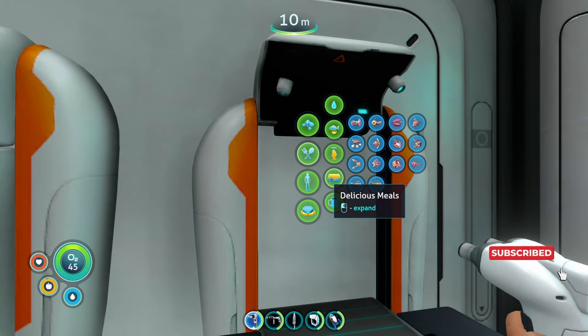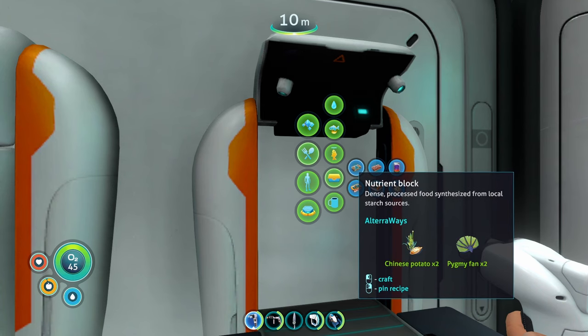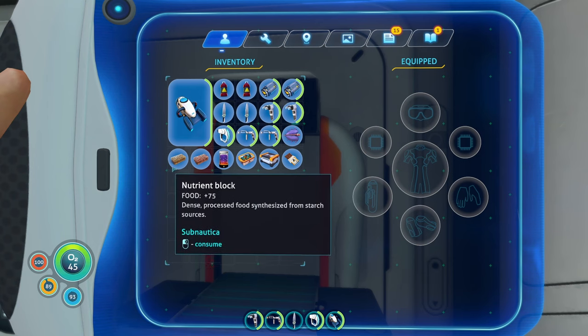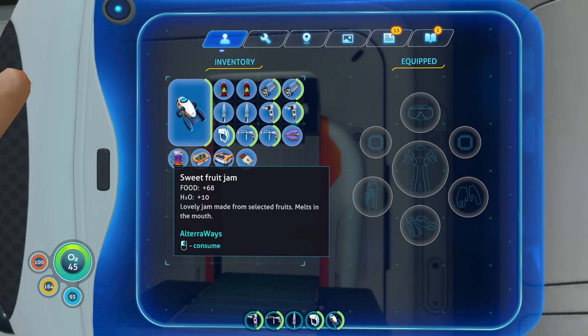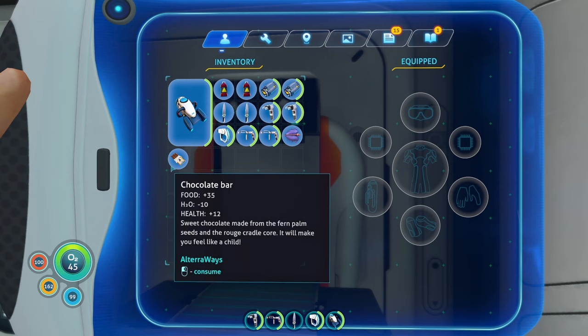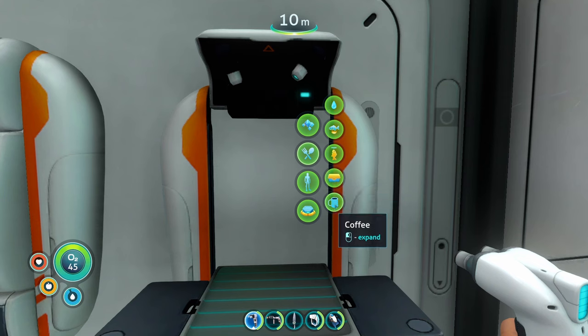There's also a new delicious meal section. The nutrient block isn't entirely new — you can find them in the base game, but now you can actually craft them using two Chinese potatoes and pygmy fans. We also have the fruit nutrient block giving 68 food, sweet fruit jam giving 68 food and 10 water, spicy fruit salad giving 75 food and 50 water, the nutritious travel kit which is kind of OP giving 112 food and 100 water filling your stats completely, and a chocolate bar giving 35 food, negative 10 water, and 12 health.